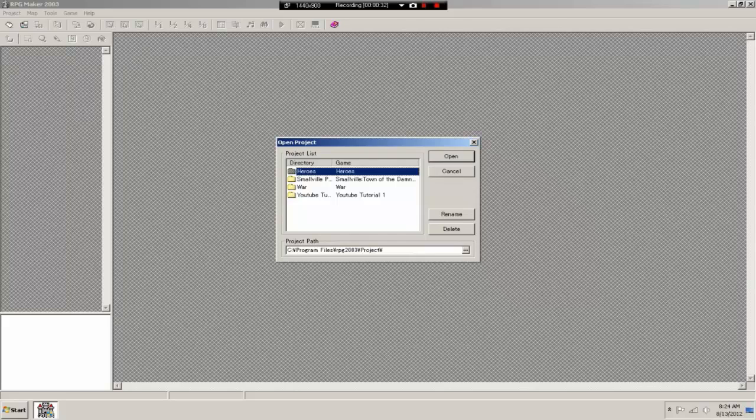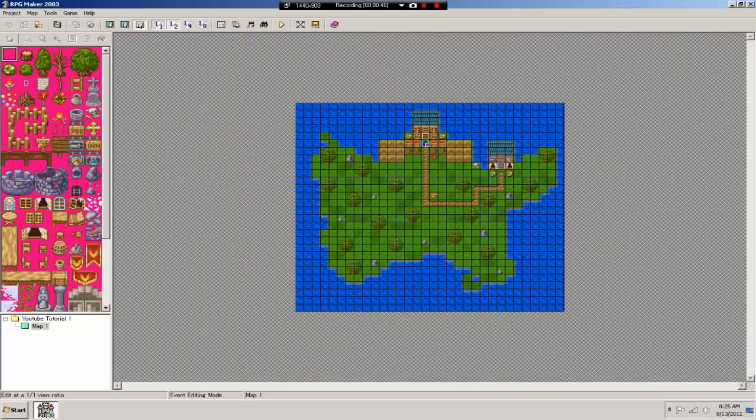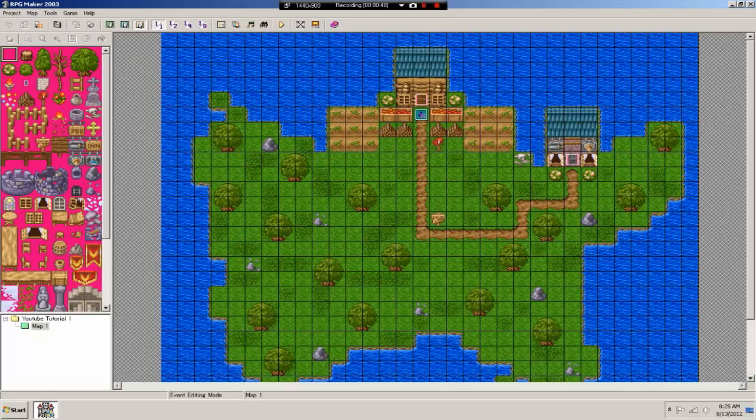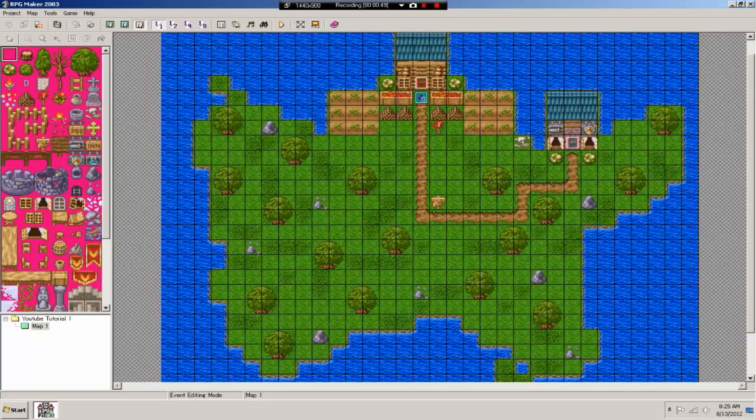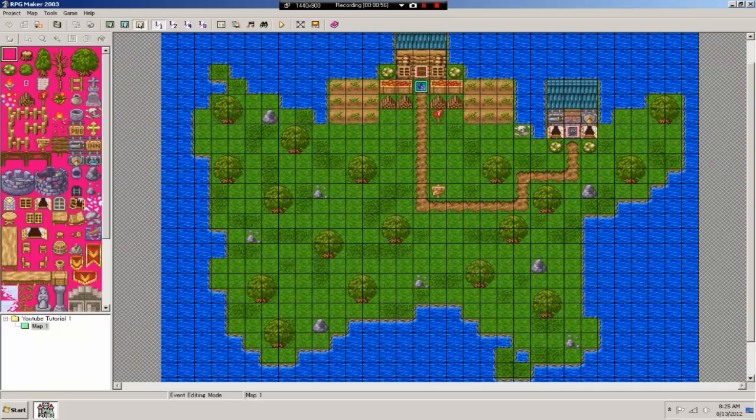Last time in our tutorial series we were doing mapping. Today we're getting into the eventing section. Something looks a little off with the resolution, but let's start with some simple stuff.